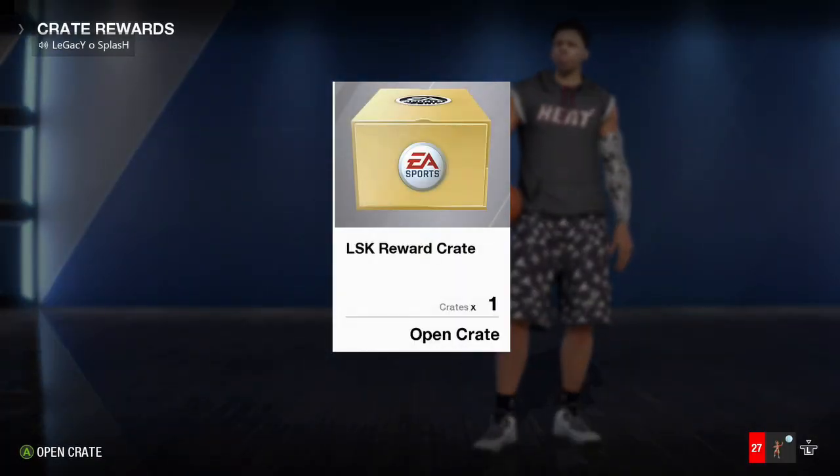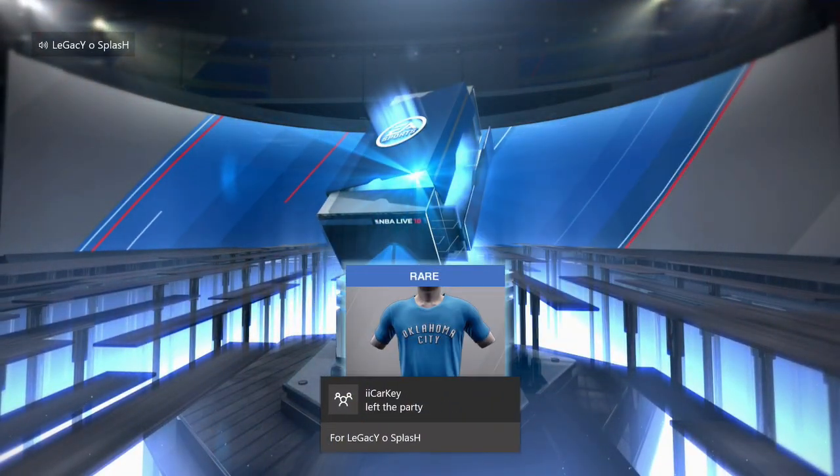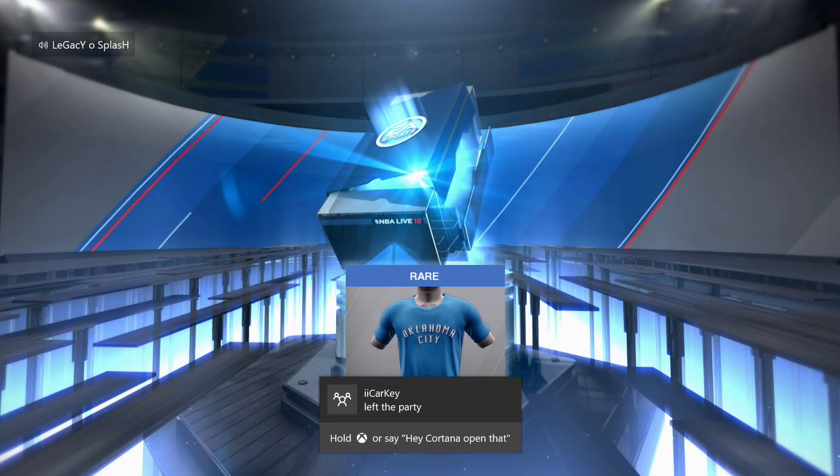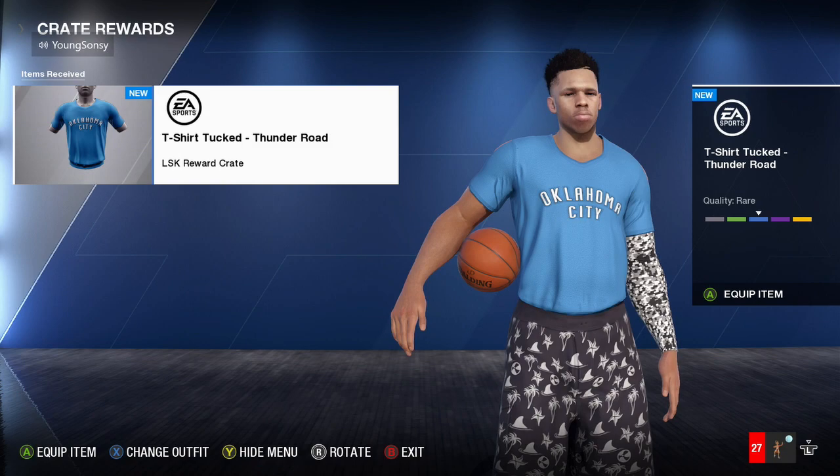Right now you can get two legendary shoes. Basically what you want to do is win a Chris Mover LSK tournament. Once you win it, go to the packs and open it. Once you do that, equip the shirt — push A to equip the shirt.